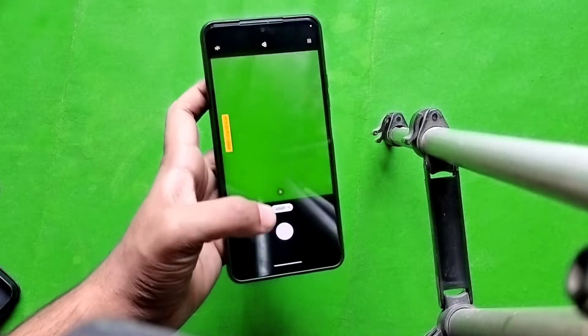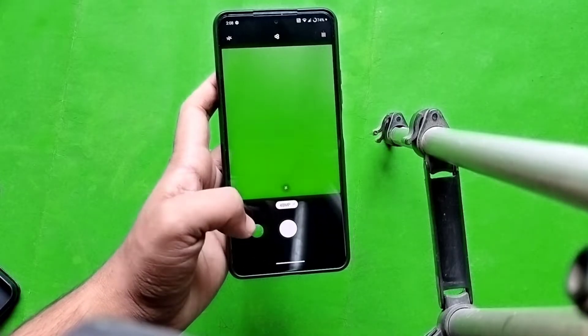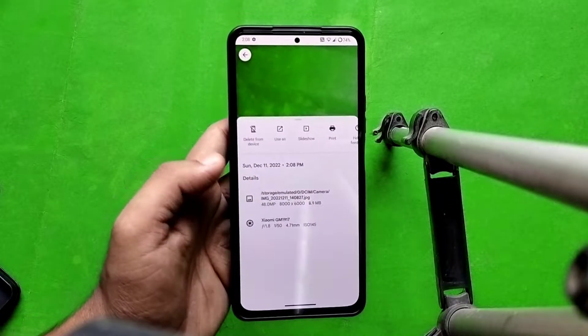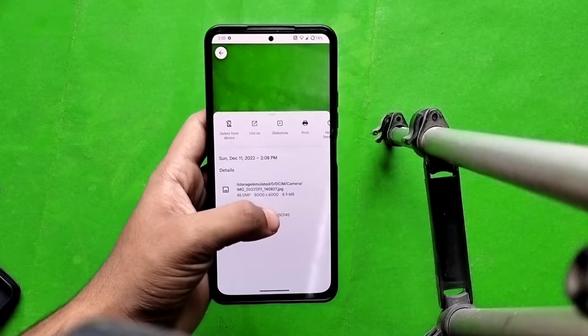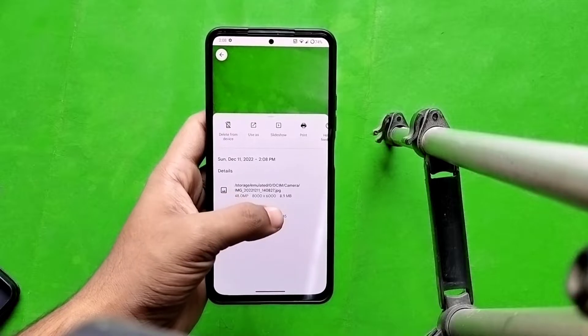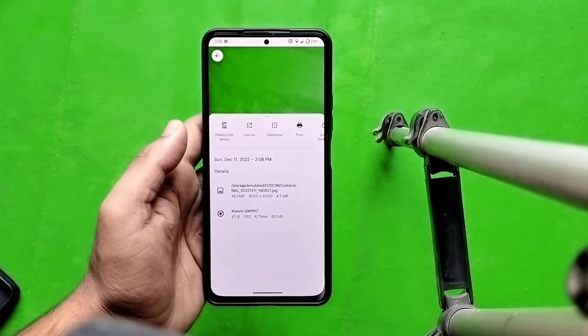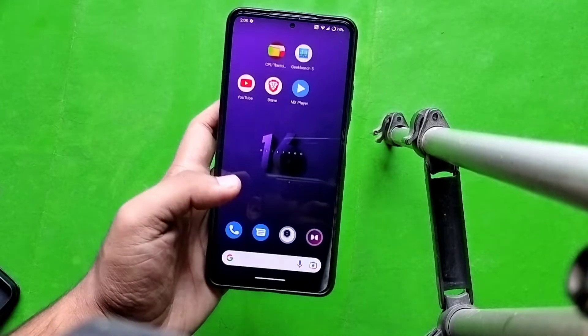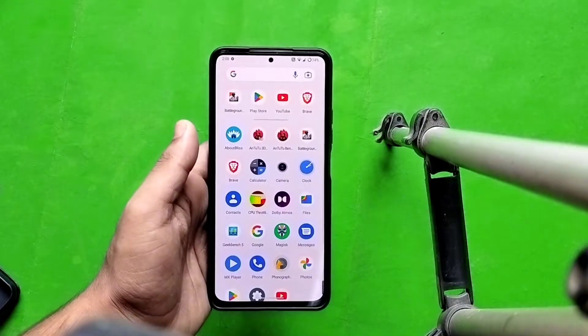Whenever you click a picture in 48 megapixels, it will actually give you 48 megapixels — it's not fake, it's real. You can see the size of the picture is 8.9 megabytes, which supports 8 to 12 MB. So it is giving real 48 megapixel pictures.